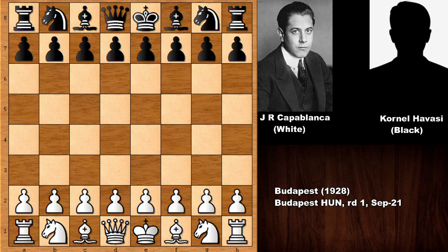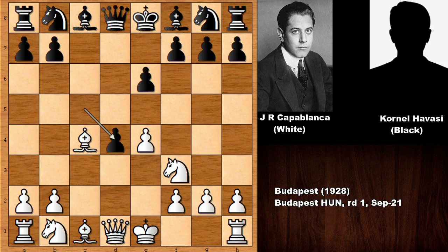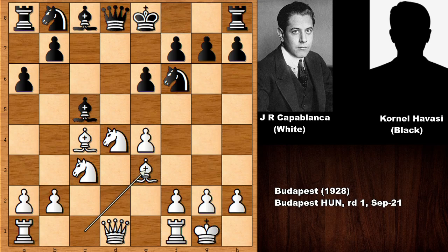Jose Raul Capablanca starts the game by pushing the D pawn. D5, C4, E6, Knight to F3 — capturing the pawn, the Queen's Gambit Accepted. E4, C5, Bishop takes on C4, C takes on D4, Knight takes on D4, developing the knights. A6, Capablanca castled, Bishop to C5, Bishop to E3, and Black is also developing the knight.